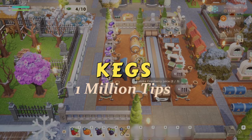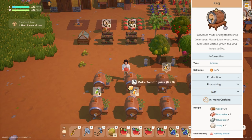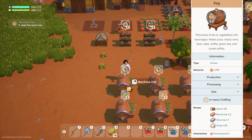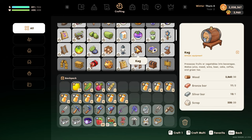Tip two: Kegs. A keg is a type of artisan equipment that can be used to juice fruits and vegetables and make green tea, coffee, and some alcohols. A keg can be crafted after the player reaches level 6 in their farming mastery. Players need 30 wood, 2 bronze bars, 1 silver bar, and 20 scrap to make it.